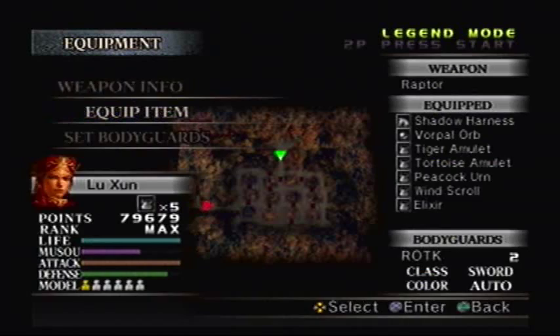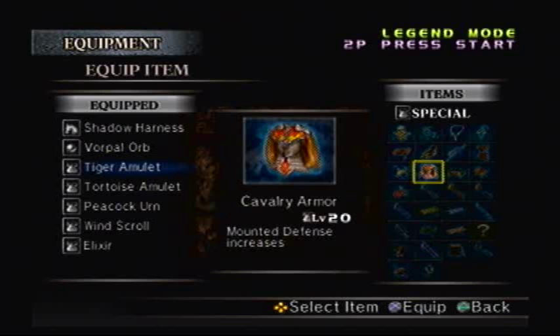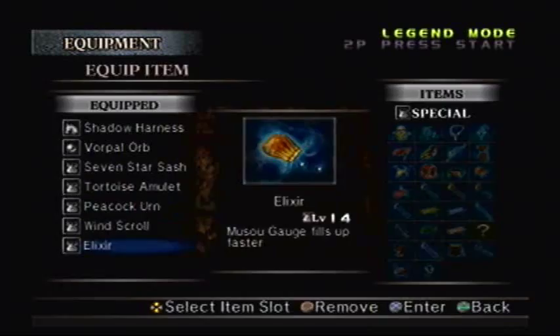Let me take off this Tiger Amulet, because I don't really need the extra 6 levels. The Speed Scroll may not be worth it either. I think I'll go with the 7 Star Sash this time — just to increase my luck a little bit more and get more item drops.